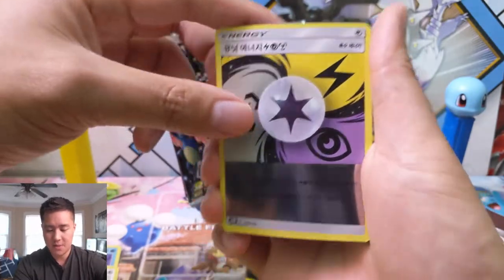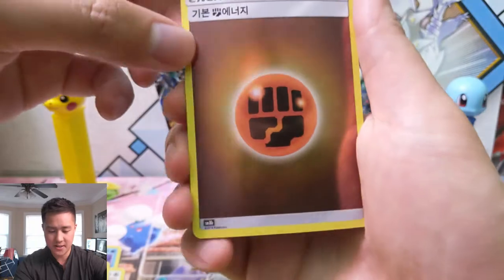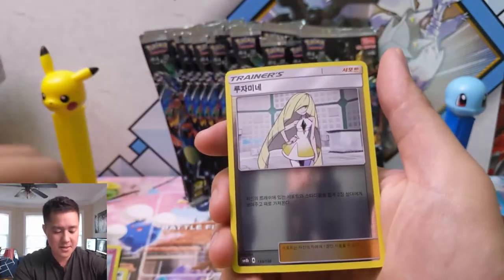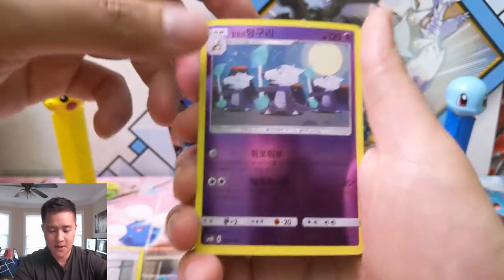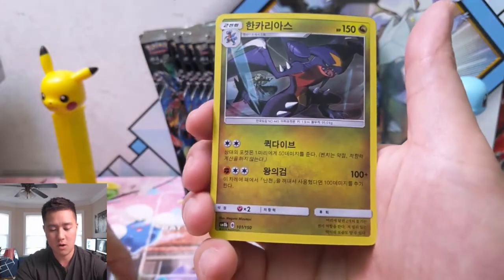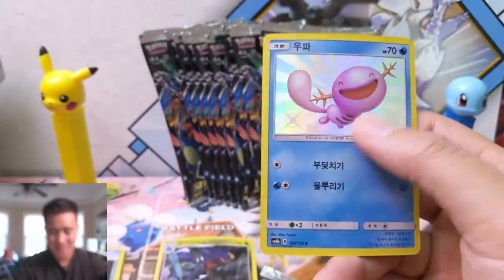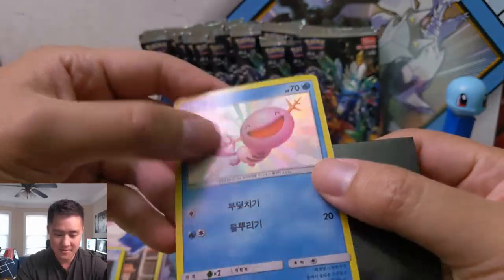Let's get into our first pack. We have some kind of unit energy - look at that, you can see me in the reflection, it is so shiny. These energies look amazing. We got a Ralts - Ralts Community Day coming up, I missed the last one but I'm definitely going to look for some Ralts. Gardevoir, one of my favorite Pokemon. We got Alolan Marowak, a Beast Ring, a Garchomp for our holo. For the Korean packs you do get two holos. And oh my gosh, a shiny right off the bat - we got a shiny Wooper! Even the shinies are textured. I love that.